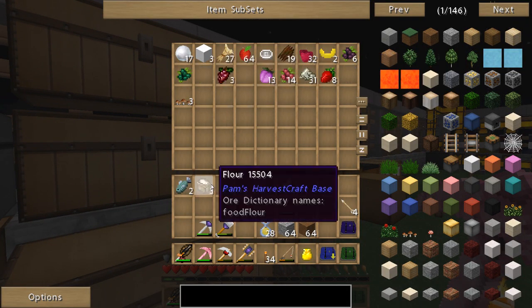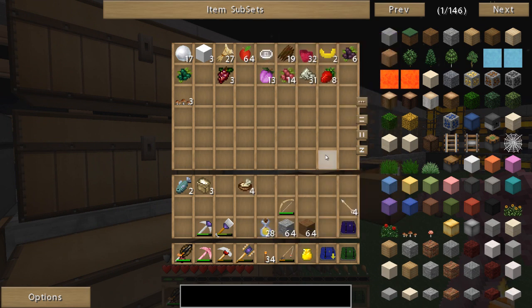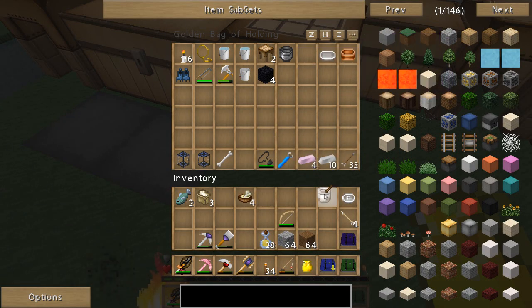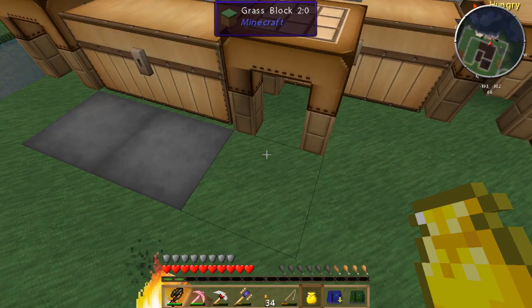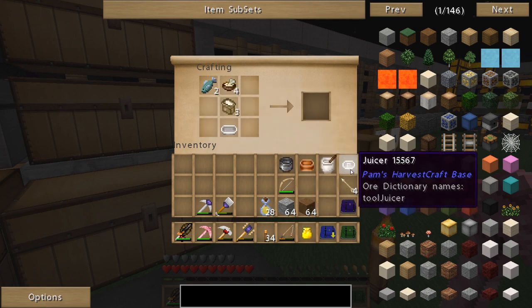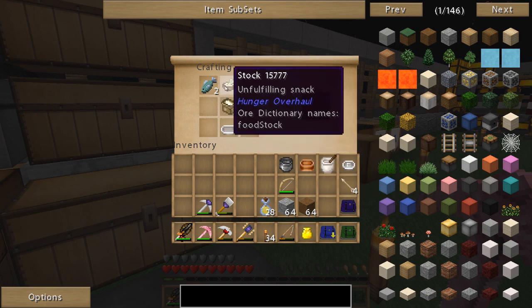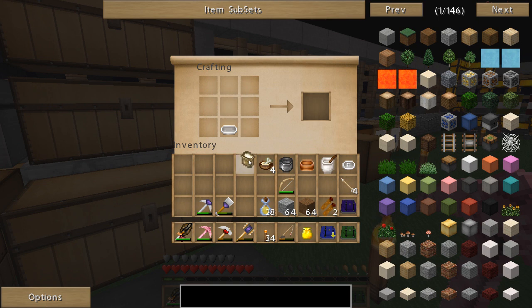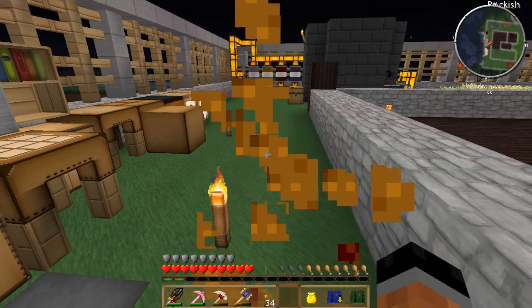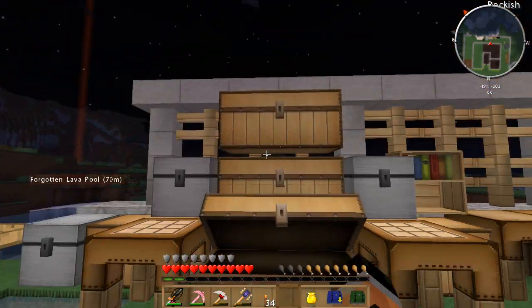I already have one more piece of fish, so let's grab some flour. I wonder if I can make fish soup with stock — raw fish, stock, a pot, flour, and a mixing bowl or maybe bakeware? Eh, it was just worth a shot. But anyways, there's our fish sticks — just a few pieces. I should have probably eaten those last. That's all right.